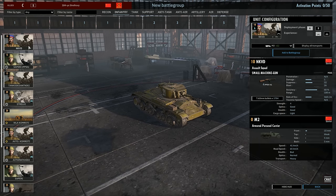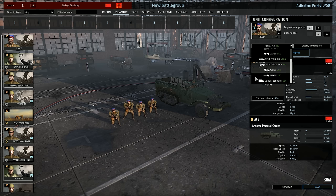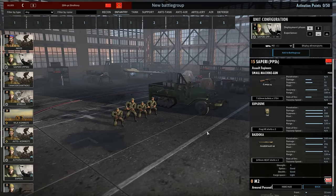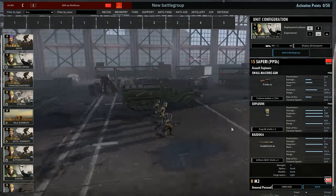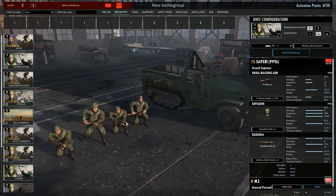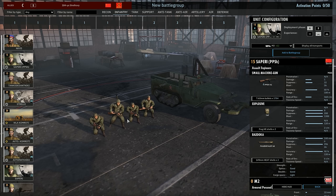In the Infantry tab, we have NKVDs — 4-man assault squads with PPSHs. They come in a wide variety of vehicles, so choose which one you think will be useful. We have Sapirs with a PPSH, 4 of them, with satchel charges and also Panzerfausts, which is a really good assault engineer unit. I would probably use these to help my frontline infantry, which is going to consist of things like Aftomachikis or Strelkis.